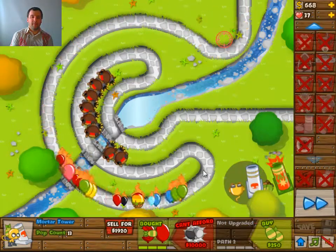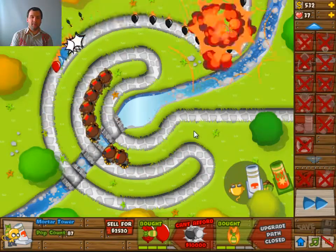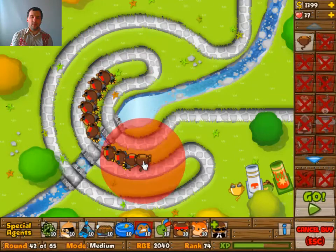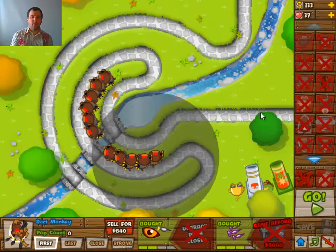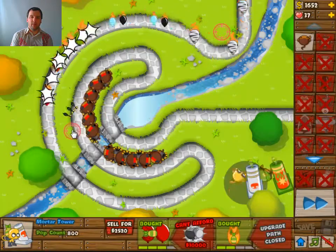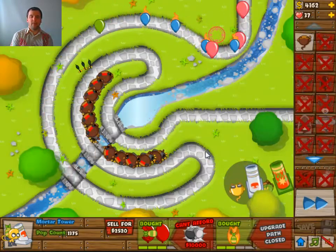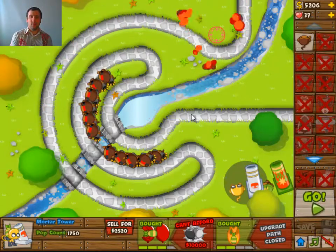Because of that focus, you will have no problems with the MOABs anyway. A second Mortar has been added — it's currently 3 and 2. It's not really necessary right now but it can be useful for round 46, which is why I built it. For the rest, I'm going to upgrade it to 4 and 2.